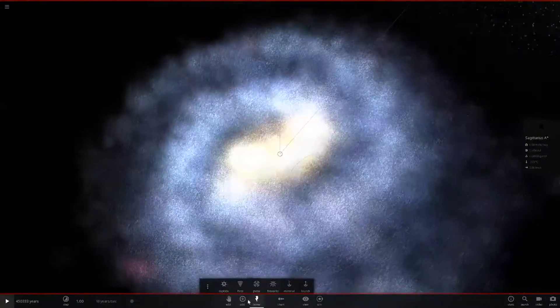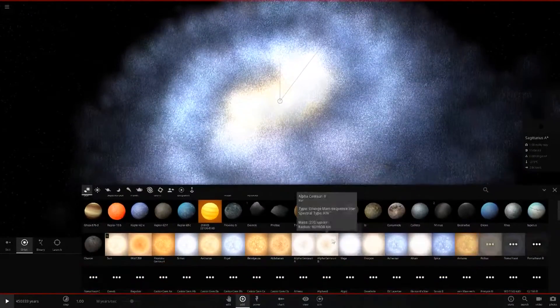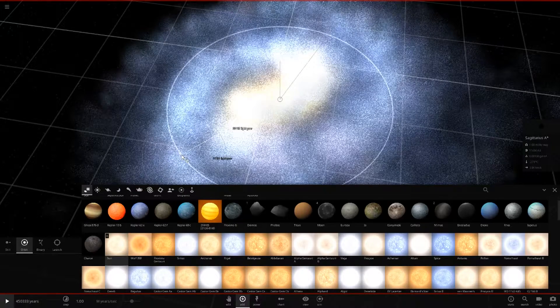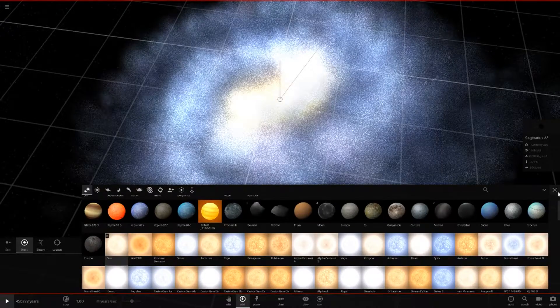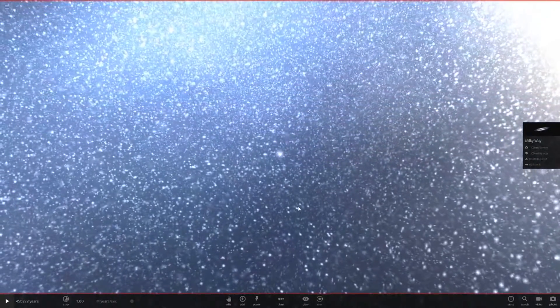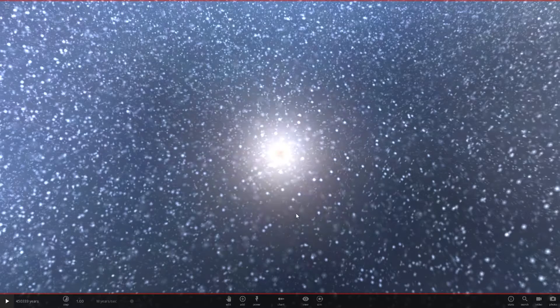We'll add the Sun and a bunch of random stars into both the Milky Way and Andromeda galaxy. Let's open the menu and get the Sun placed in. Look how small it is compared to the whole Milky Way - you just can't even see it. That's just so amazing, just how insignificant our solar system is in the Milky Way.